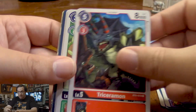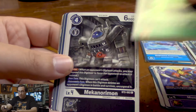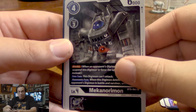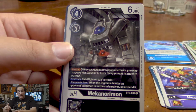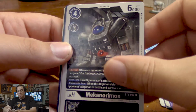Another Triceramon. Floramon, just a cheap easy-to-Digivolve rookie. Mekanorimon — this is a great Digimon card. Not only is he a blocker, but if he destroys a Digimon by blocking them, he can unsuspend himself. So he's basically a permanent wall against anything 5,000 DP and less.